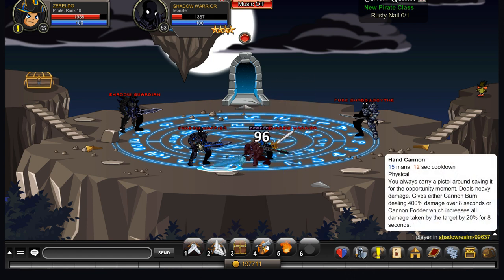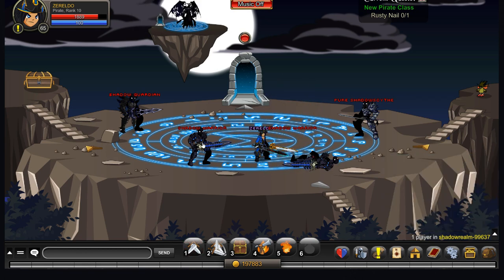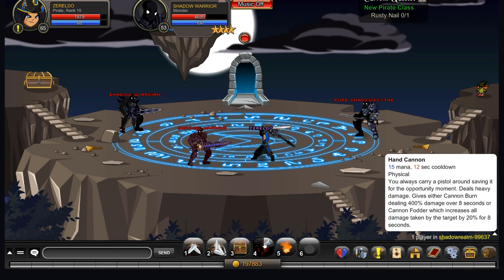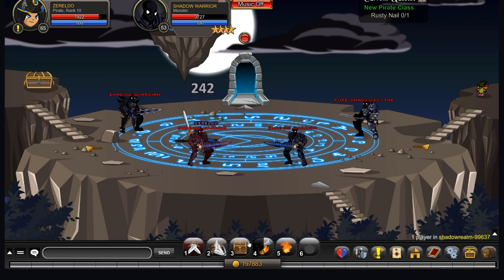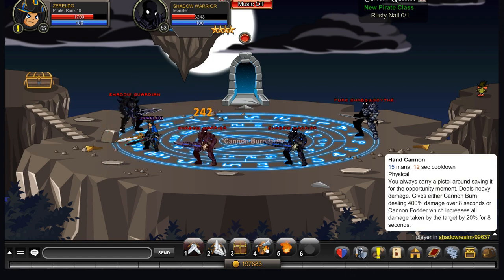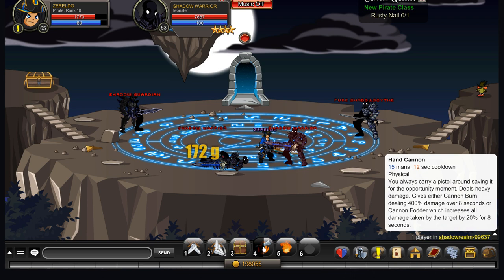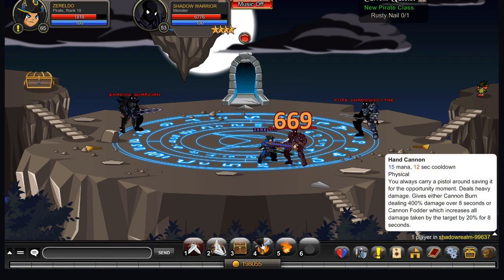Your third move is Hand Cannon: 15 mana with a 12 second cooldown. It does a nice amount of damage and has two possible effects that can apply. It can either activate a DoT, or it can increase the damage the enemy takes by 20% for 8 seconds. It's going to do more damage in one way or another. The DoT is far more useful if you're on your own, but if you're in a group, that 20% extra damage applied to your target could make a difference, especially on bosses.